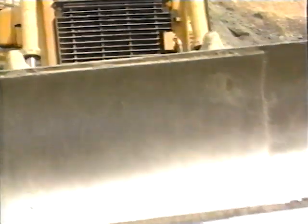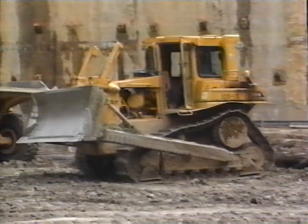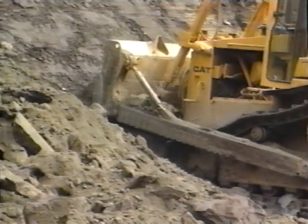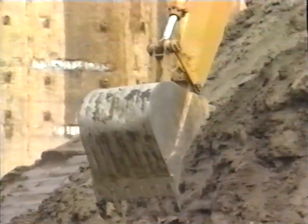Big machines like bulldozers that dig up soil, rock and sand are called excavators. You can see the front pusher blade on this dozer and the special triangular tracks or crawler treads that give it better traction and gripping power on dirt and mud. A single bulldozer can do the work of hundreds of men with shovels in a lot less time.